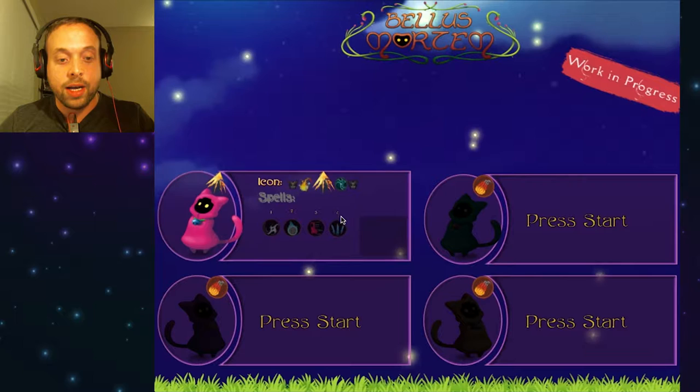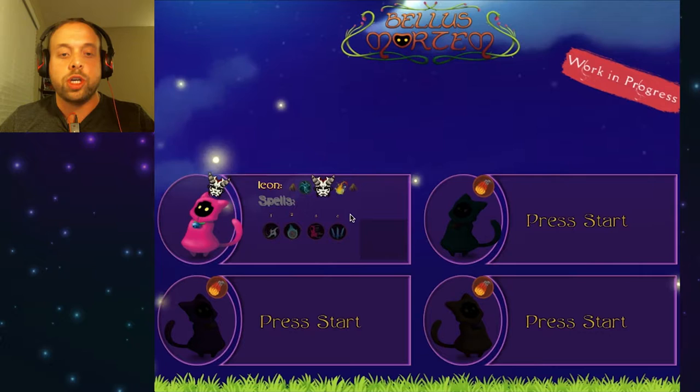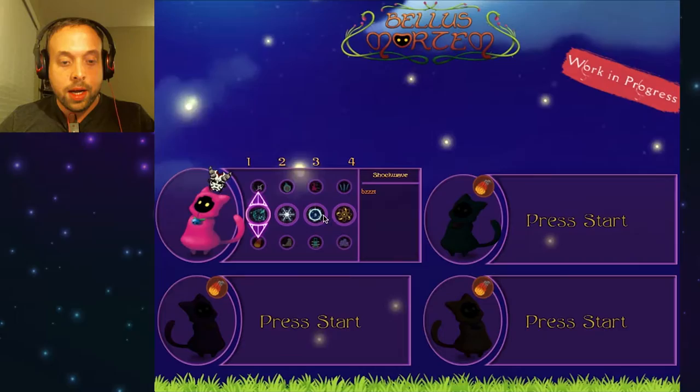So, press start. Here we have an icon selection — I guess the icon defines your character. You've got the really cool demon mask, fireball, pointy arrow, electricity. Demon mask is what we shall do.